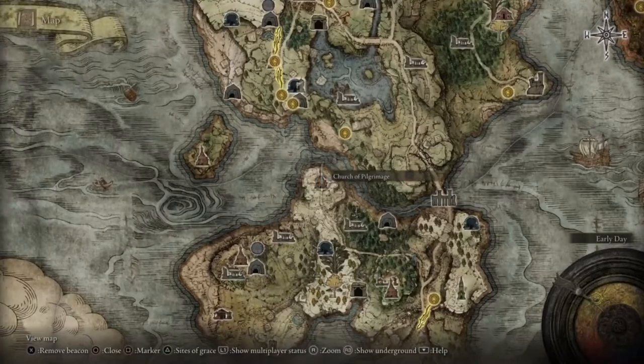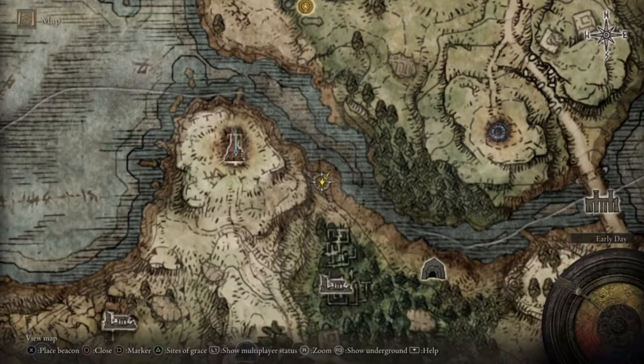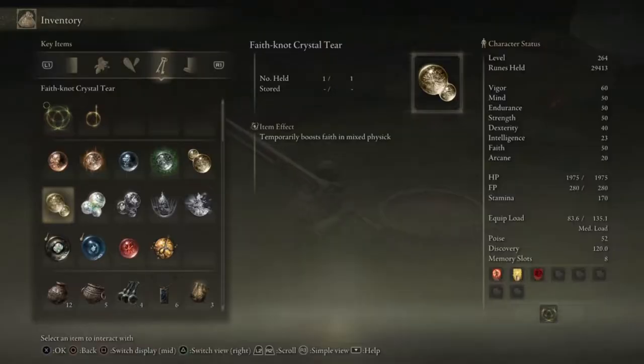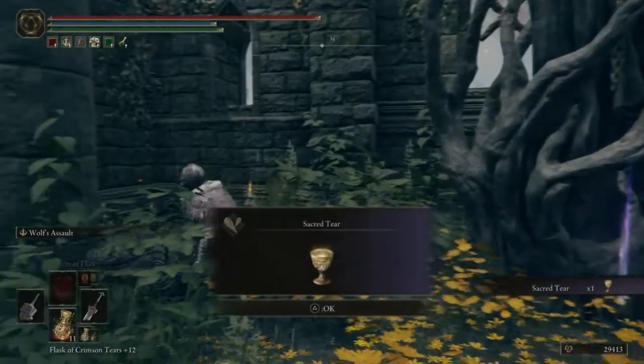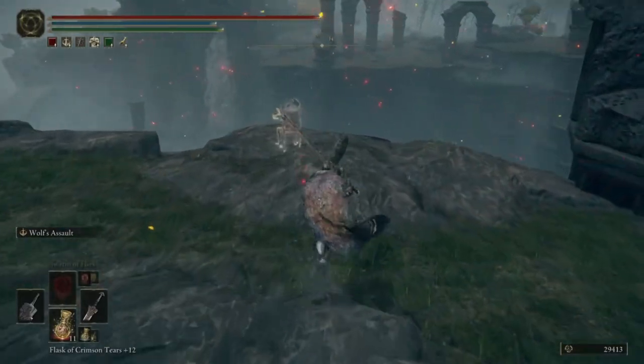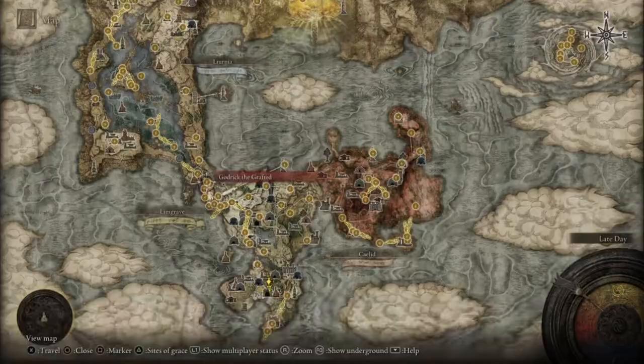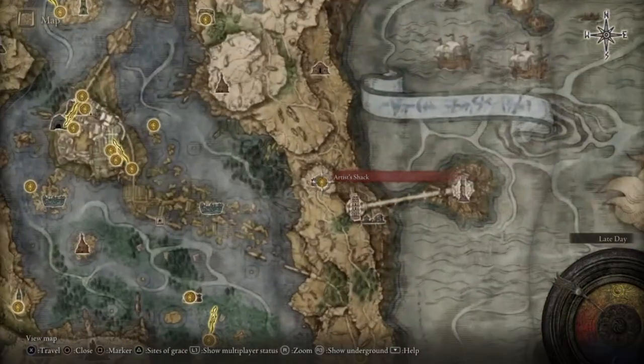To get the item you want to go to the bottom of the map to this church. There's also a tear there that can boost your incantation - go left from the statue and then go behind the church. He'll be on a cliff somewhere - you get a main asher wall, it's all good.